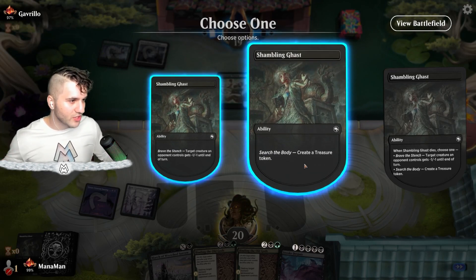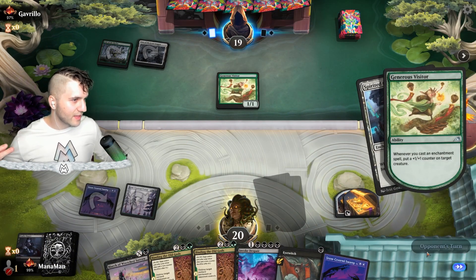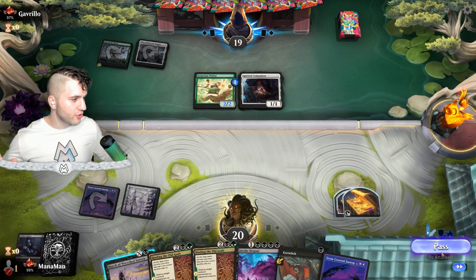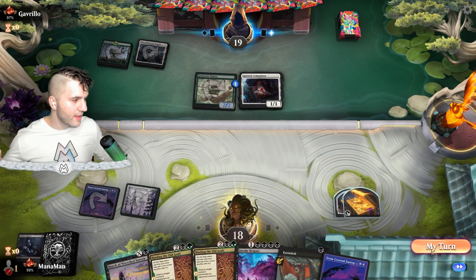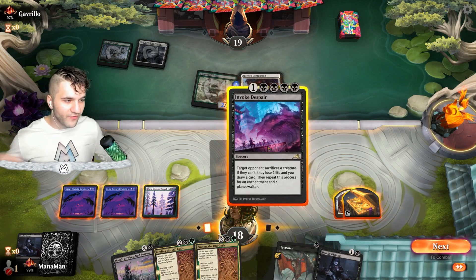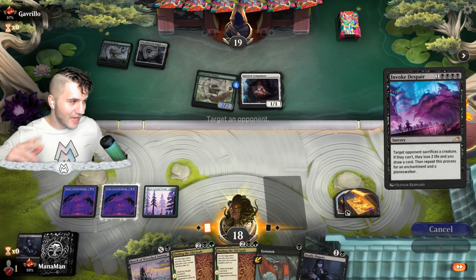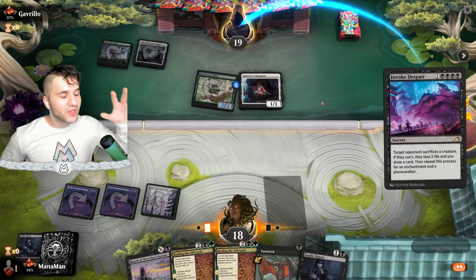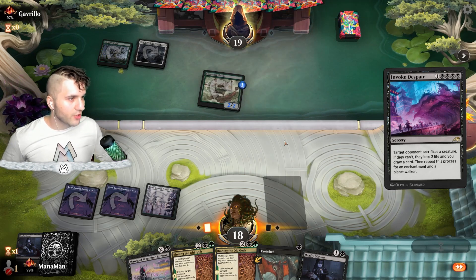We do draw the land — thankfully. So the Spirited Companion comes out. We're going to blow our Treasure Token here. This is awesome because the Companion is an enchantment and there's a creature. So we're going to play the Snow-Covered Swamp and go for Invoke Despair. They're going to have to sacrifice a creature — which is going to be the Generous Visitor — then sacrifice an enchantment, which is the Companion. They don't have a planeswalker, so we're going to clear the board, draw one card, and they're going to lose two life. Pretty gosh darn good move.